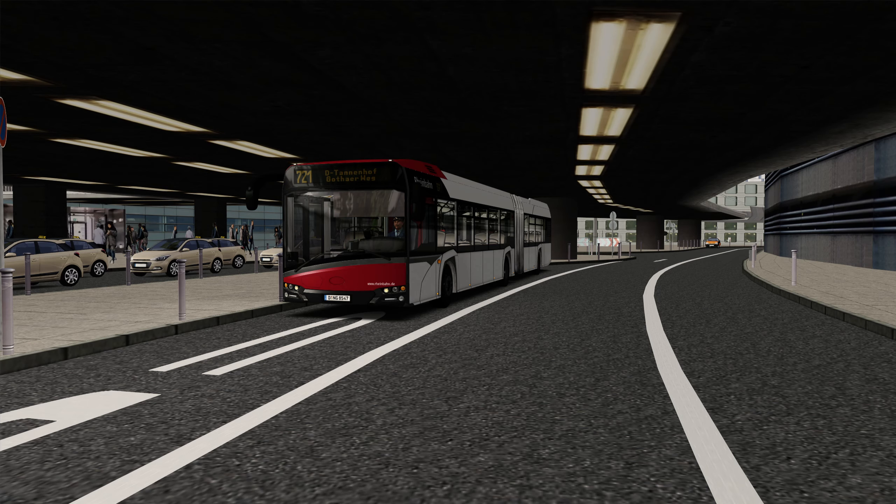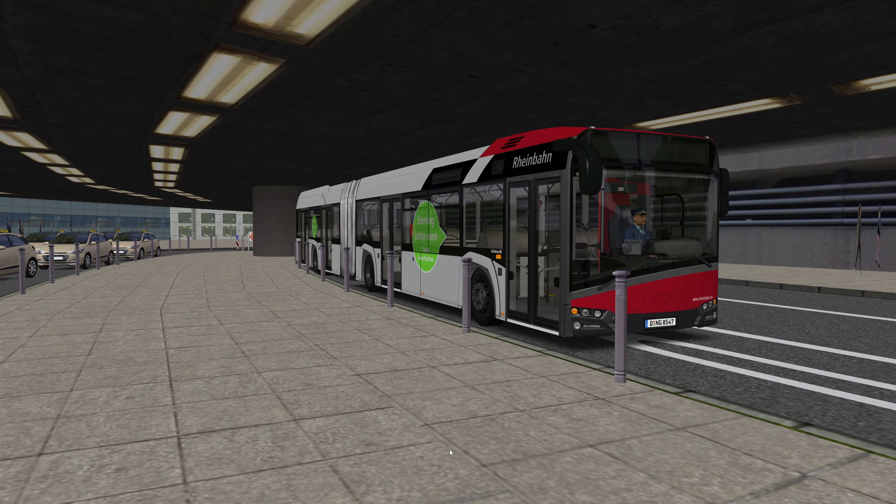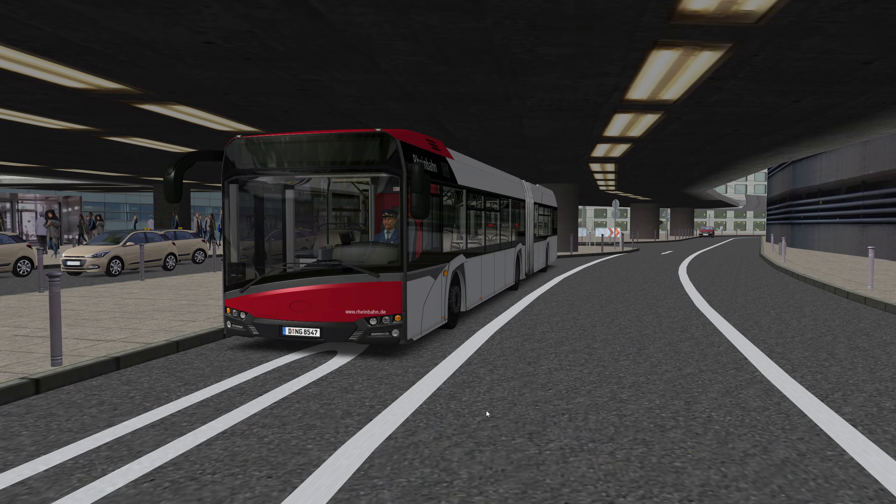Hello everybody, it's Joe here and welcome back to OMSI 2. Today we are back on the Dusseldorf expansion and we're going to be driving the Route 721 in the Solaris Urbino 18. For £8.99 you can get this route expansion - there's a link in the description - and it basically adds Route 721 onto the Dusseldorf add-on, which you've already bought for about £27.10.